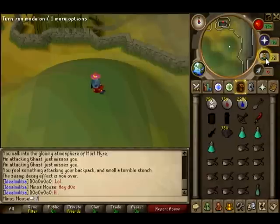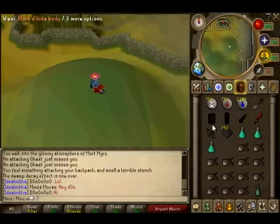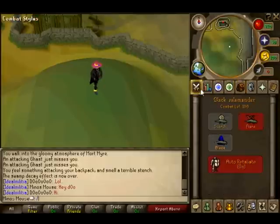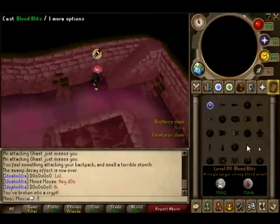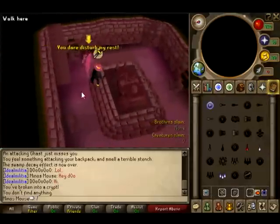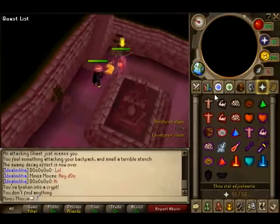You're going to use black dragonhide, black salamander, and the hexcrest tar — wield it all and put on defensive so it registers as mage. Put on protect melee, wake him up, and use ice barrage splits on him.